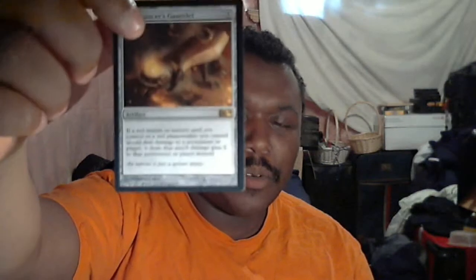Power Panzer's Gauntlet — for five — if a red instant or sorcery spell you control or red planeswalker you control would deal damage to a permanent or player, it deals that much damage plus two instead. That's going to go well with Chandra — with her primary ability she'd be dealing five damage to target creature or player instead of three. Give me like eight of those, that's great!